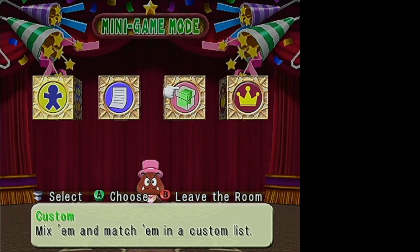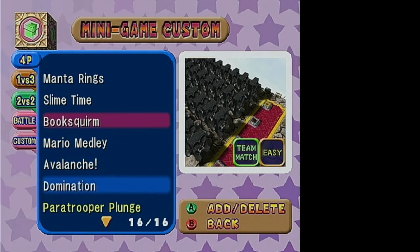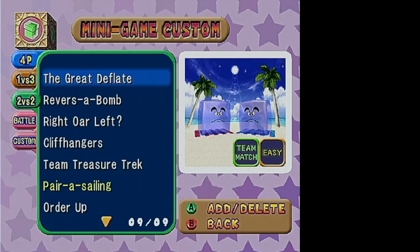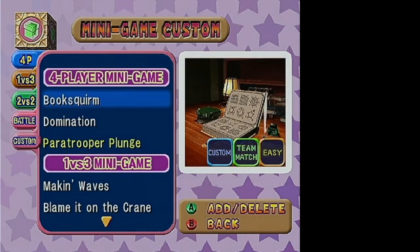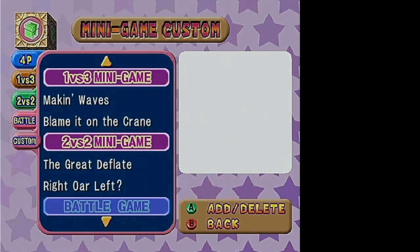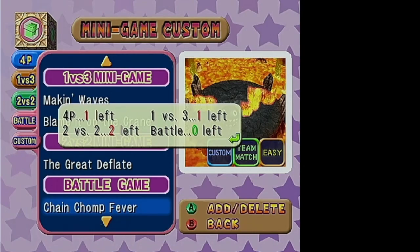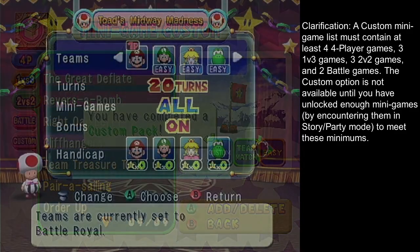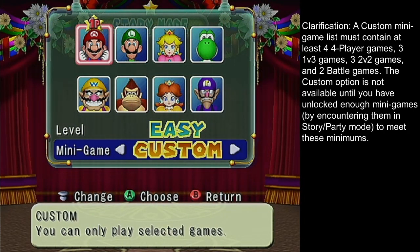Custom lets you make a custom minigame list set. When you're starting up a party in party mode or story mode, you get the option to pick all minigames or easy minigames. You can also set up a custom list and then have the option to pick that custom set. You have to pick a minimum number of games of each category to make it work, but once it's set up you can go to these other modes and only play the games you want to play.